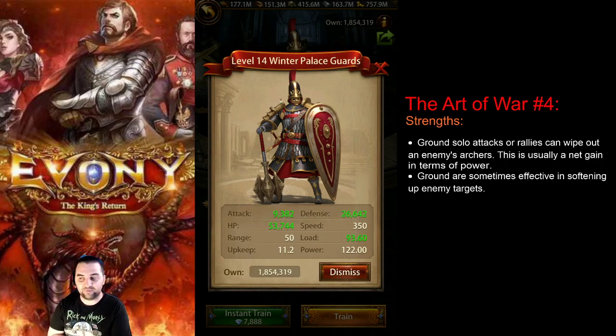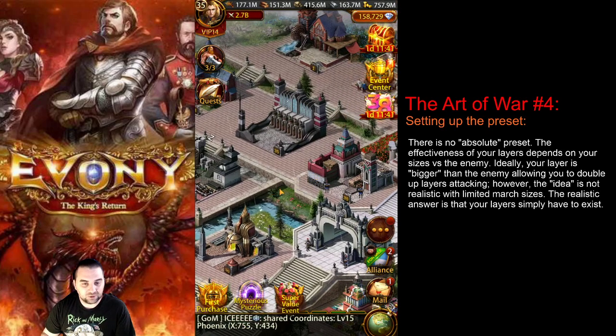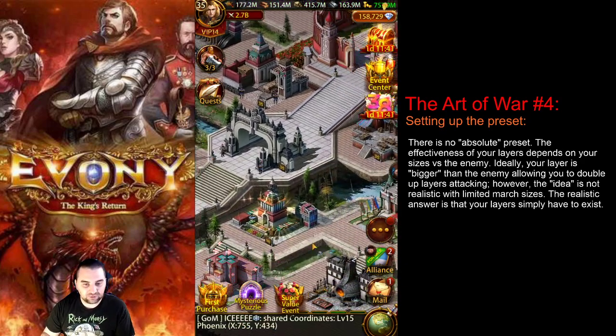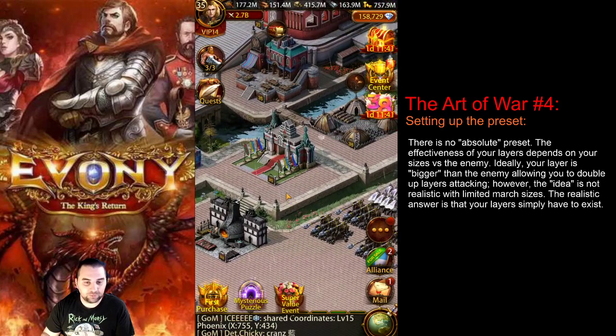They are also sometimes effective at softening up enemy targets. So if they have a lot of ground but they're either ghosting their cavalry and you can attack fast enough, or even as a mixed rally, sometimes ground can have such an impact in softening up those archers that the enemy will just crumble in front of you. Now, setting up the preset — here's the part where I'm going to give a demonstration of what the preset might look like. Keep in mind that different people have different interpretations of layer sizes and what you should prioritize, so take this as information but not as an absolute.